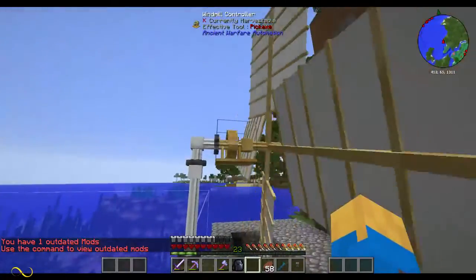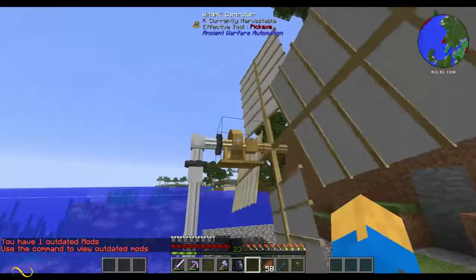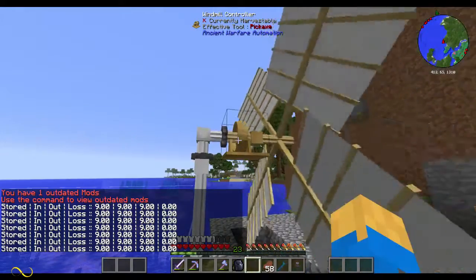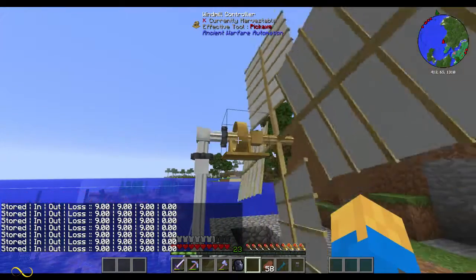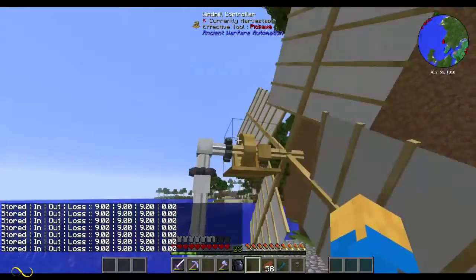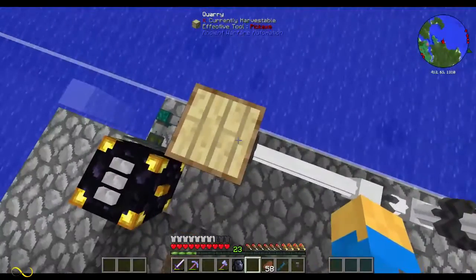As soon as you place the last block to make that square complete, it turns into this and it starts spinning. Then you add a windmill controller and start piping your power over to your quarry. So here's the thing - I probably haven't done this the best way. I'm not very good with torque and things like that. What we've got here is a torque junction and a torque shaft.